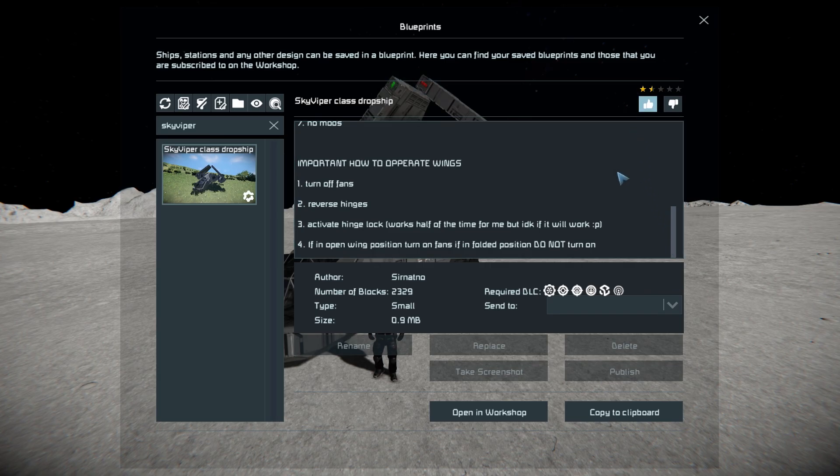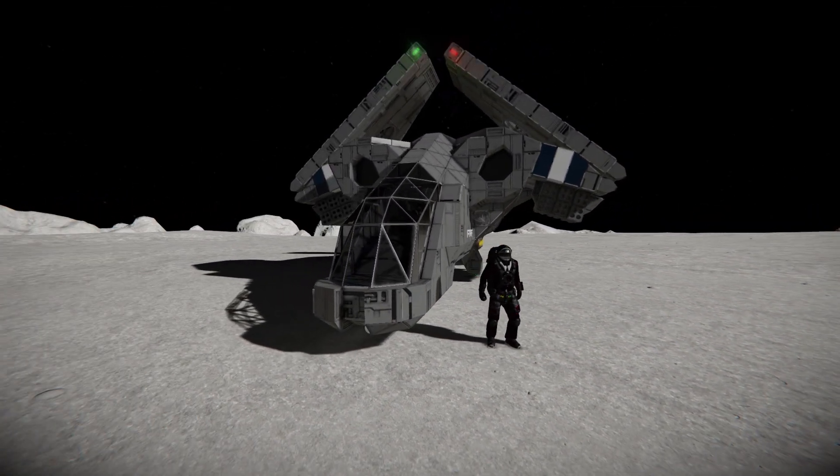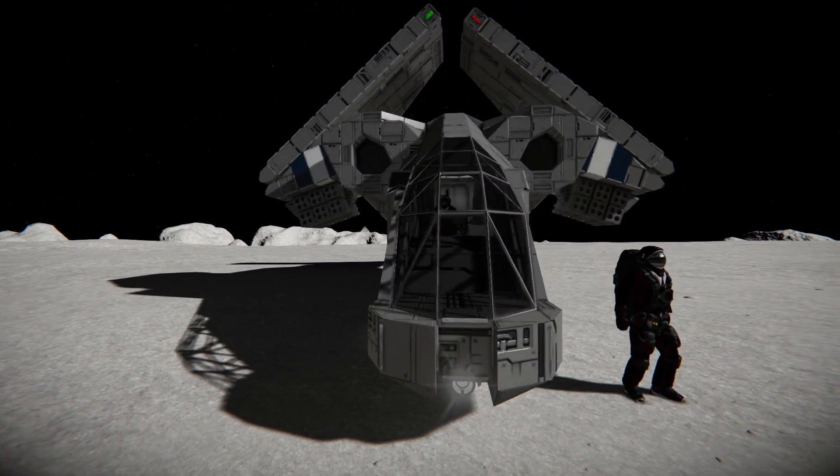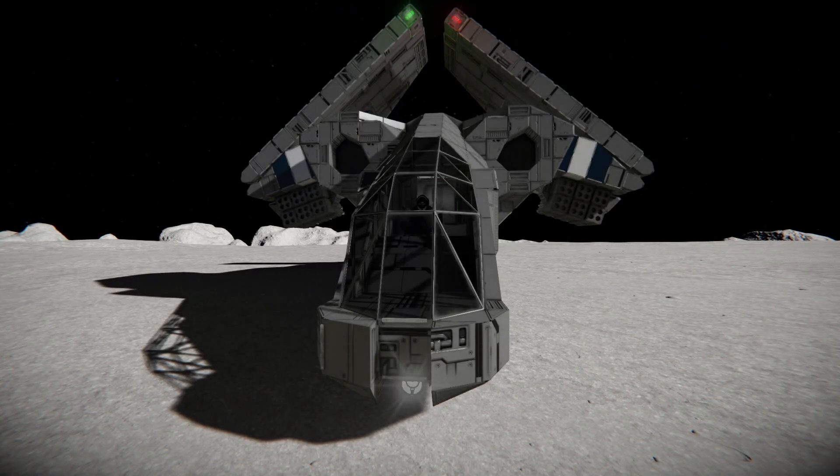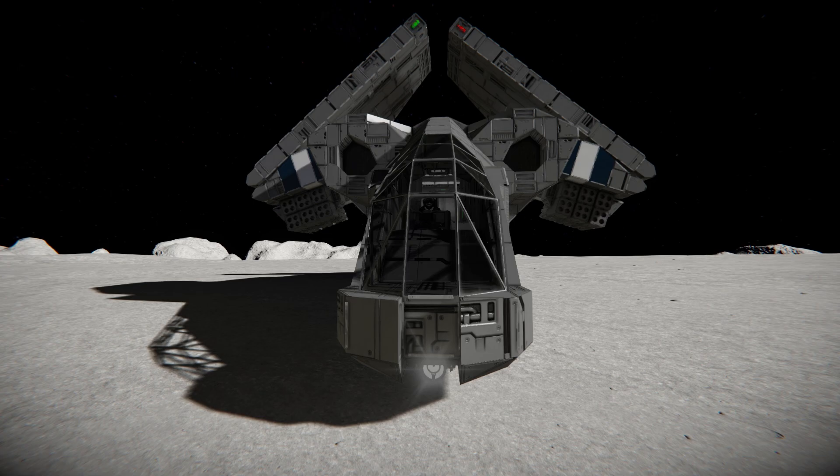So we'll give it a thumbs up, move around towards the very front, have a quick look around the outside, have a tour of the interior, maybe find some space pirates and test out all the rocket launchers. And here we are for the very front of the Sky Viper.